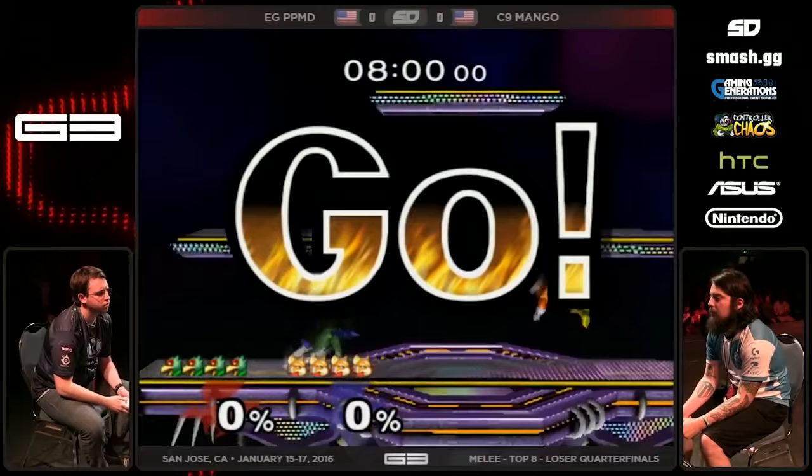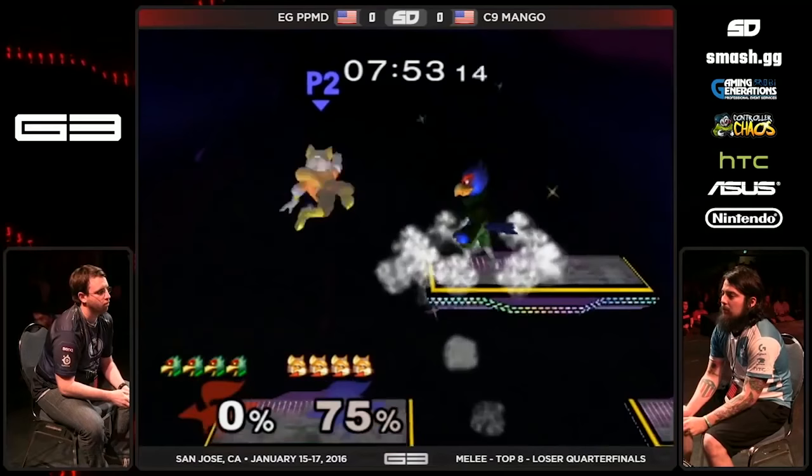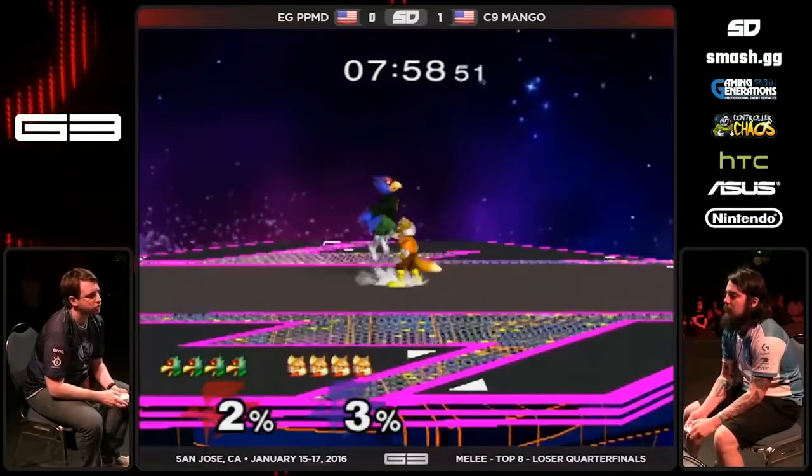Falco's combos are best started off from his shine, but since it has the least range out of all of his moves, much of his neutral game is based around how to get close enough to hit with one. Usually Falcos get their hits from shield pressure, out of a grab, or simply by connecting with a neutral air or down air. And once it does, that's when his combo game really begins.